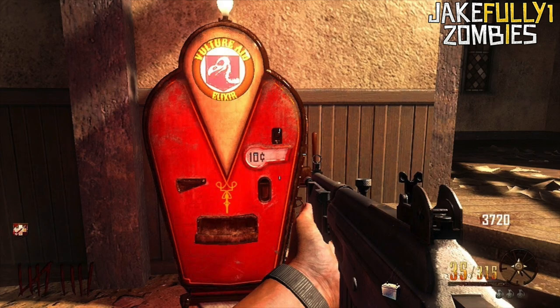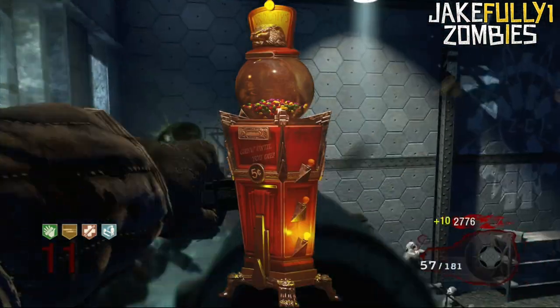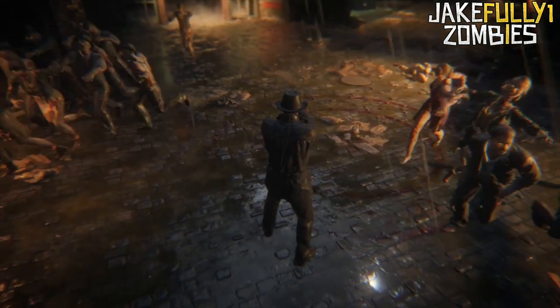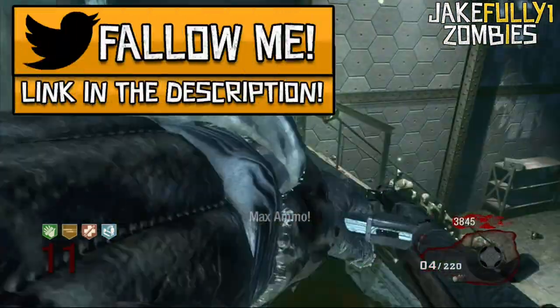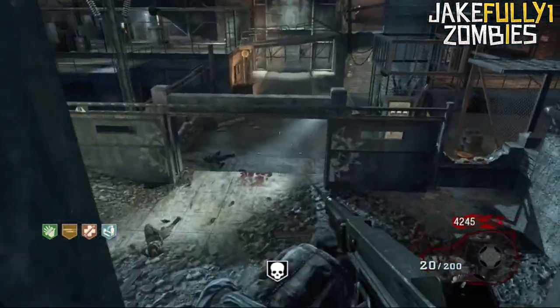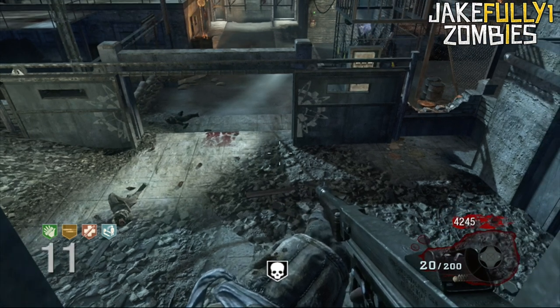Even look at the perk machine itself — Vulture-Aid — it looks exactly identical to the top. And people might say that it's just Monty's gumball machine, but if you take a look at the gumball machine, it's still glowing on the top, but not so bright like this picture. Vulture-Aid kind of looks identical to Vulture-Aid on how it glows — really bright. And remember from the trailer, a lot of people thought this was a gumball ability, but what if this is just the Vulture-Aid perk being used? That might be a perk machine.